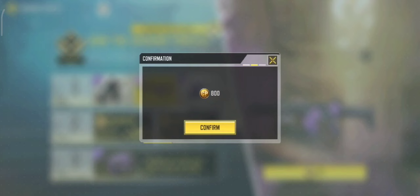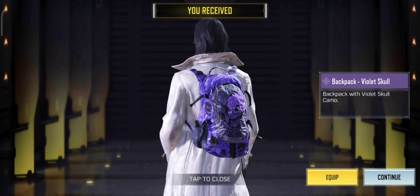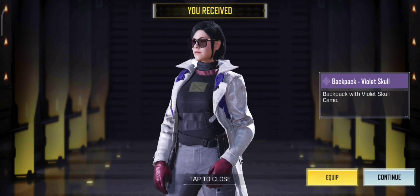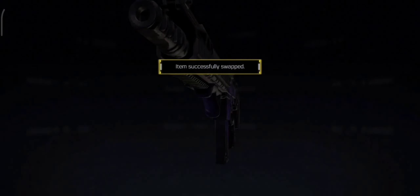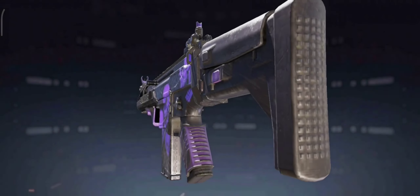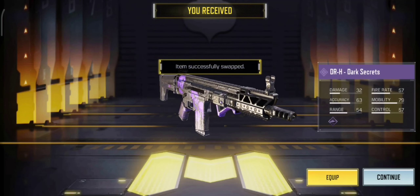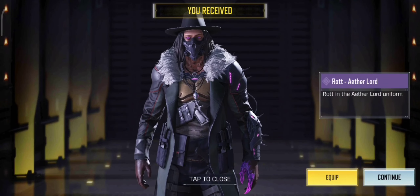By the way guys, this is my second time buying this Ground Forces in Call of Duty Mobile. The items you can buy from the Battle Subscription are really worth it. You can get the DRH Gun, Dark Secret, and this epic character Rot Etherlord.